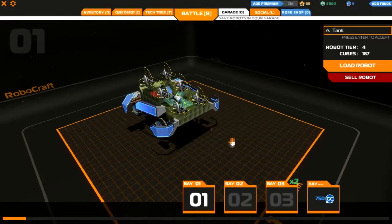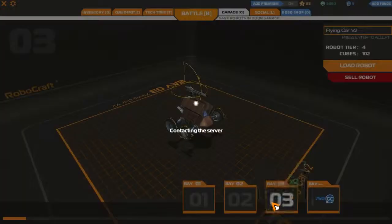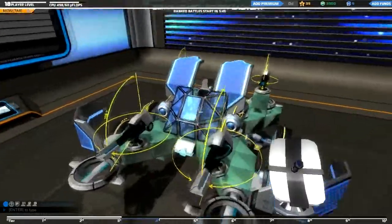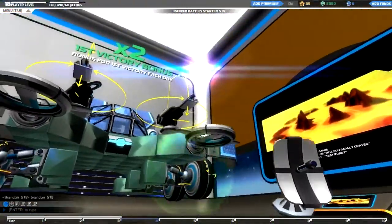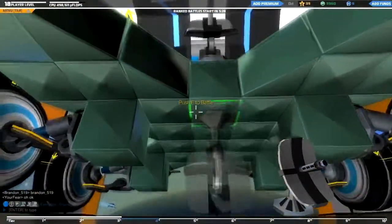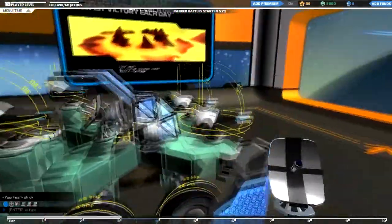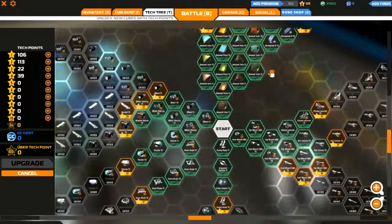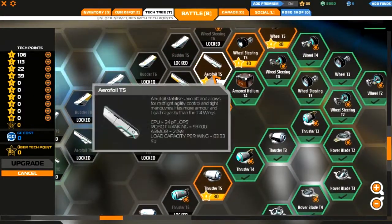If you click G you can see all your garages. The first one will have a starter tank and the other two will be empty. Here's my flying car — it's also tier four. It has hover blades to make it fly, solar panel protectors, SMGs that shoot really fast, and thrusters to make it go faster. There's also a radar on it. If you click T you get a tech tree showing you all the things you can unlock for your robots to make them higher tiers. Soon I'm going to be making my own plane.